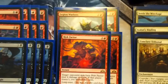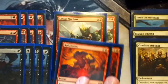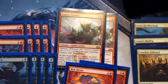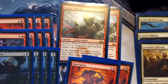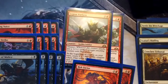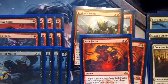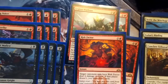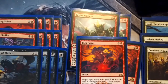Legion Warboss is actually in the Mardu Pyromancer deck for Modern in the latest edition. It's a 2/2 for 3 with Mentor — whenever this creature attacks, it gives plus 1/plus 1 to a creature with less power. At the beginning of combat on your turn, you create a 1/1 red goblin token that gains haste and has to attack that turn if able. So on turn 3, as long as you draw a Warboss, you're constantly making a threat for your opponent until they kill it. There would be more than 2 copies in here if I had more.